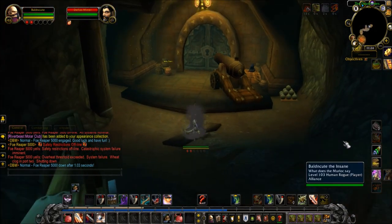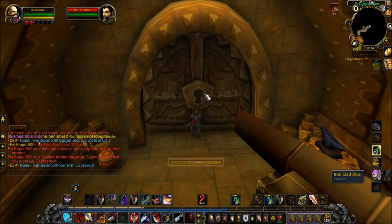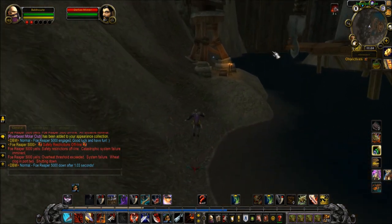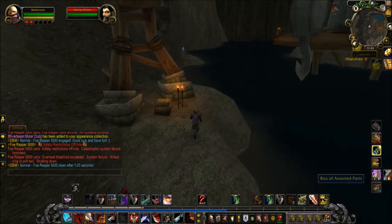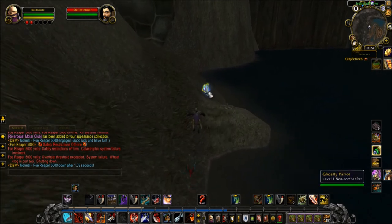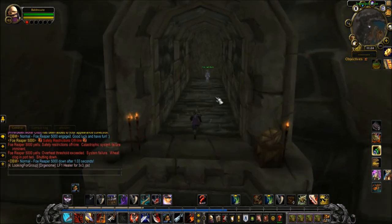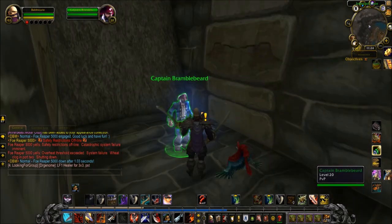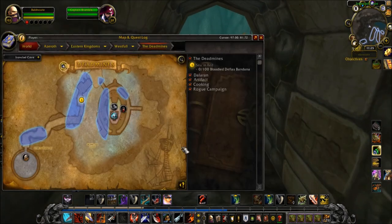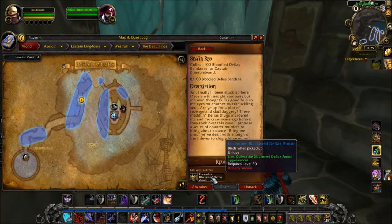So what he said is summon it before you open this door — I'll pick lock it. On the left there'll be a little ghost bird; we can see it over there. You've got to talk to this ghost bird and grapple up here because it puts a little action bar which then summons this boss. It says 'C in red' — Ensemble: Blackened Defias Armor.